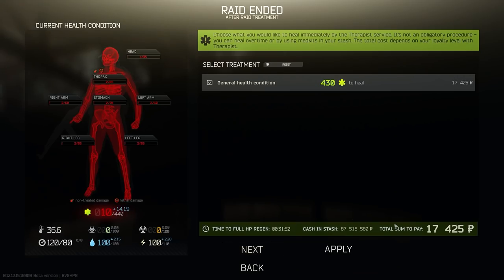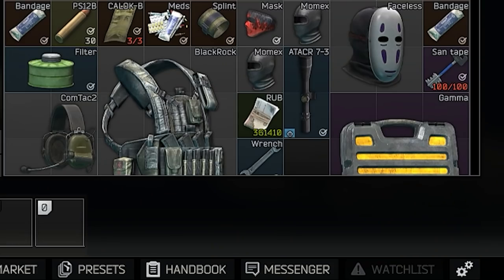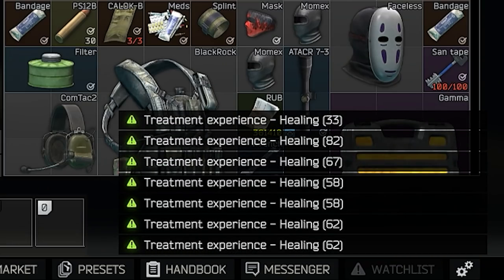When you die, don't pay the Therapist to heal you. Instead, heal yourself in the hideout from a Grizzly medical bag. You'll gain a little XP each time, and it's cheaper too.